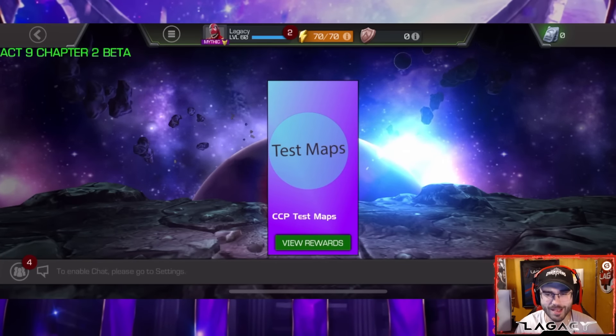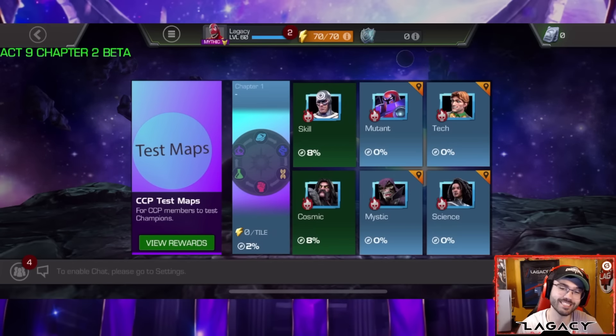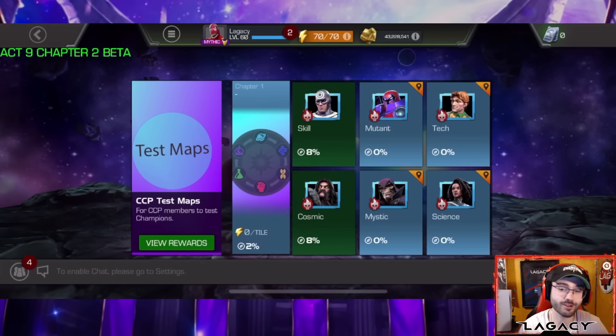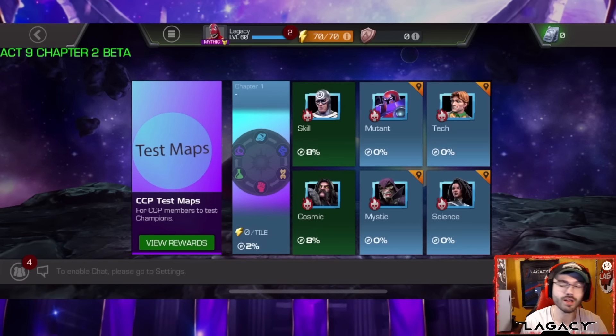What is going on guys, we are back today for another video on the content creator program newly updated testing maps. In today's video we're going to be jumping into the first one, the skill one, and doing the bullseye gauntlet. In the first video of this series we ran the serpent gauntlet with Count Nefaria.